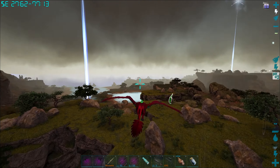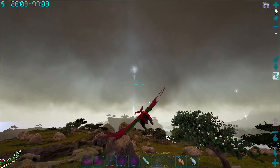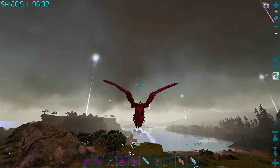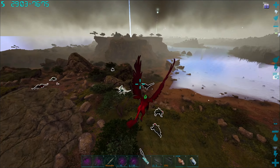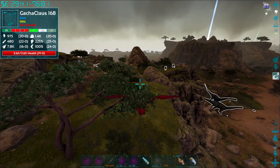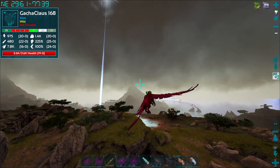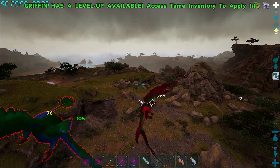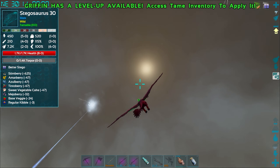Let's get you on passive — go to behavior and then passive. There we go. All right, we got a griffin! It's very slow at the moment but I'm pretty sure you can breed them up. Let's leave the area for a little bit and come back — we'll see if any more have spawned because it would be nice to get an imprinted one. It's very slow.